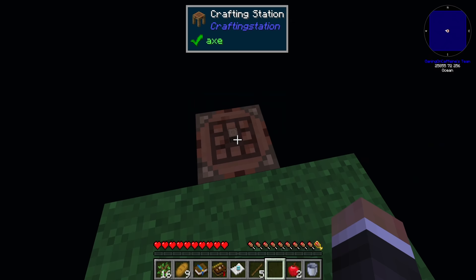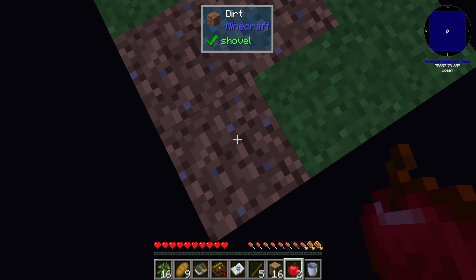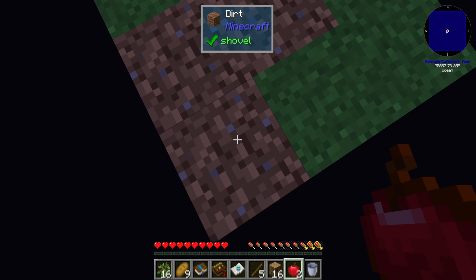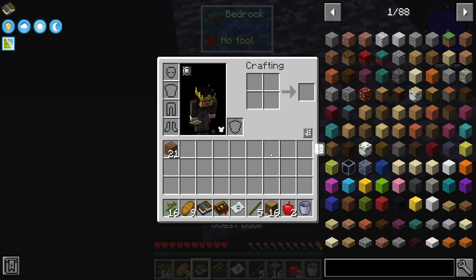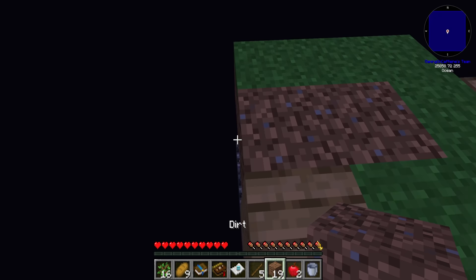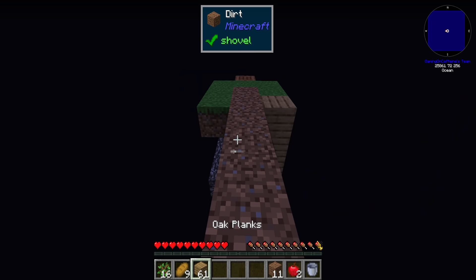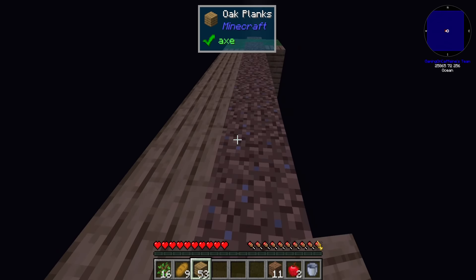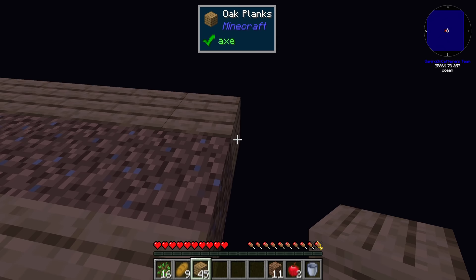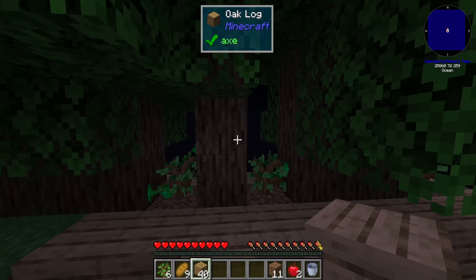We make a crafting station — essentially a crafting table that keeps your items when you leave it. One nice thing about this pack is we start on a fairly large dirt block. Using FTB Ultimine, we can mine out all the dirt, then quickly build back up and plant a ton of saplings. Getting wood early on really doesn't seem like it's going to be too difficult.